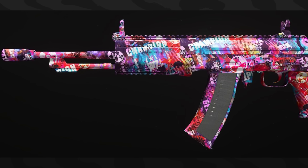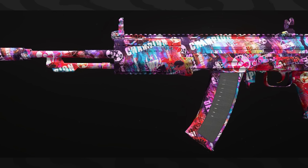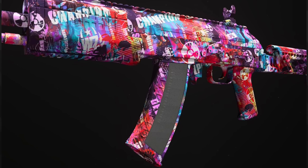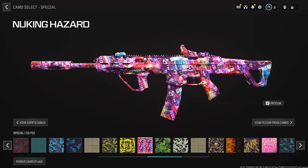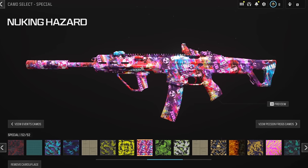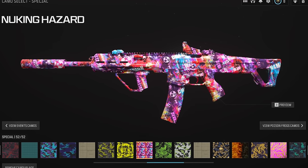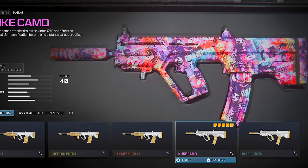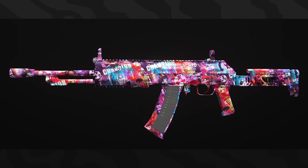Good news: this isn't the only new quest camo you can unlock. If you do the nuke on Urzikstan, there's a new camo called the Nuking Hazard that you can get. This one is a lot more bright — it has pink, purple, blue, a little bit of yellow and orange. It's not animated, and while no footage was available to confirm, we do have photos of it. Definitely way better than the Rebirth Island contract camo.